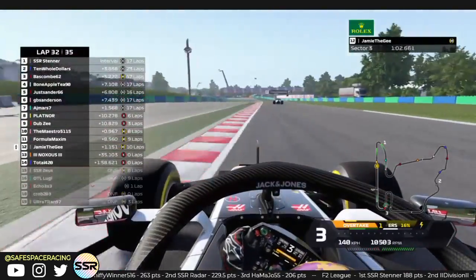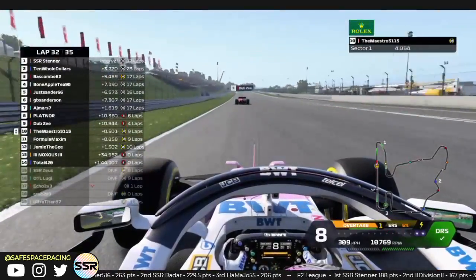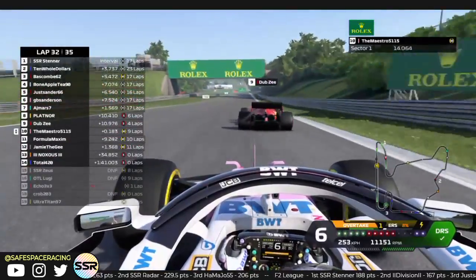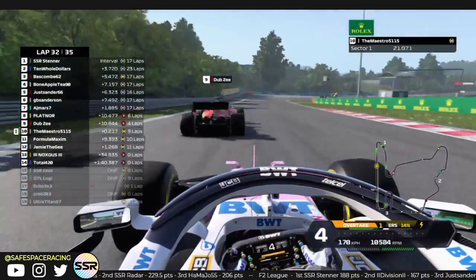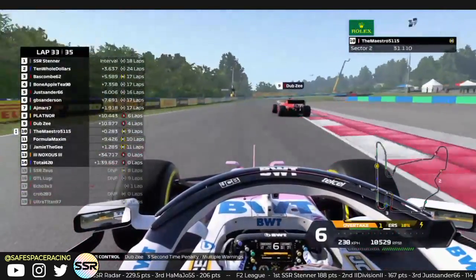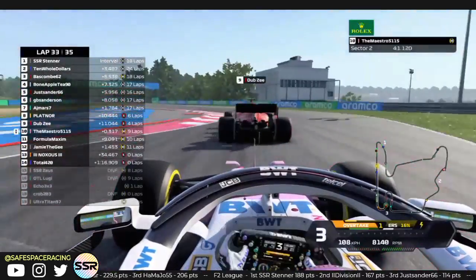Jamie is staying right there behind Formula Maximum — making a good recovery after spinning earlier. On board with Maestro here, just within DRS of Dubzy. Dubzy on those fresh softs going to be pulling away — gets a little bit twitchy through the apex of turn 1, allowing Maestro to pull right up to him. Very little ERS now. The car still seems to be turning well — I believe he has wing damage but not paying much attention to that. Dubzy picks up a 3-second time penalty, struggling a little under this pressure.